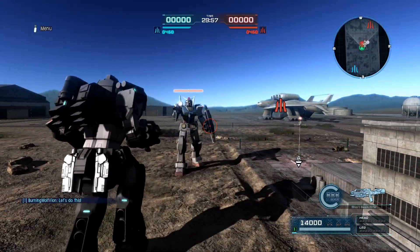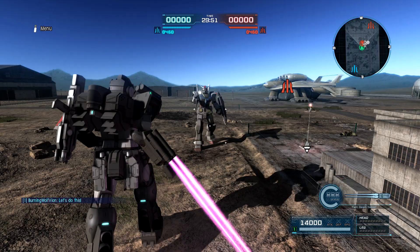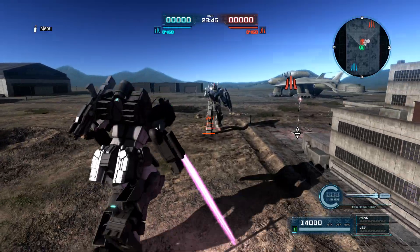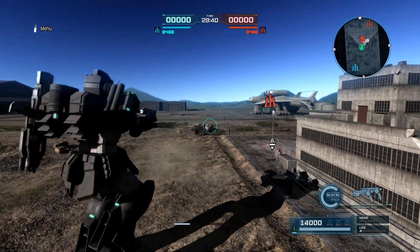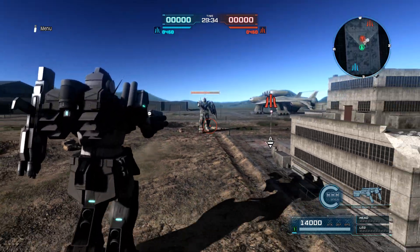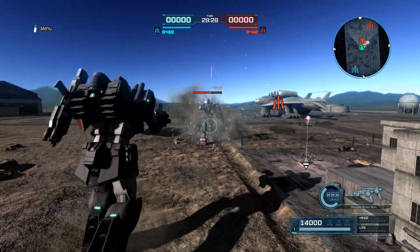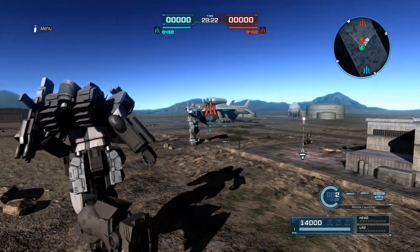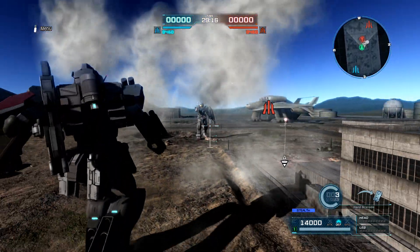Right here we have the short beam rifle, and then we have the twin beam saber — we'll do left and right, and then forward and down. You have your double beam guns, which are amazing. Love it. You have your missile launcher, your smoke discharger, and your hand grenade.